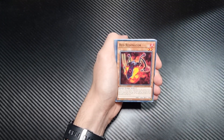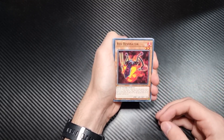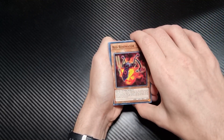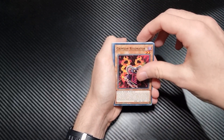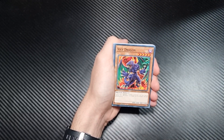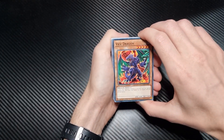Synchron Resonator. So yeah, everything looks like a Tuner monster. Everything's going to be flowing into getting those Synchros out as quick as possible. Red Resonator. Crimson Resonator. This one is not a Tuner monster. Vice Dragon — just a regular old monster.